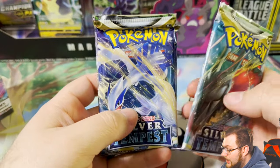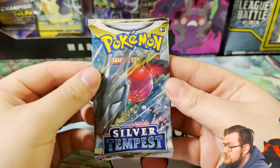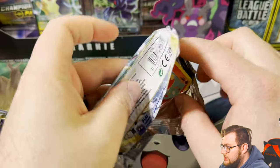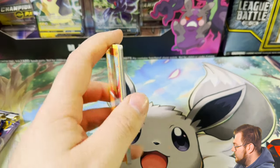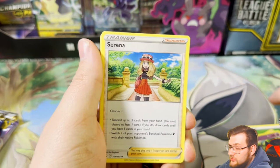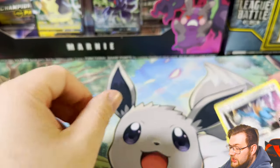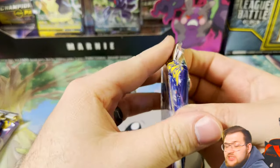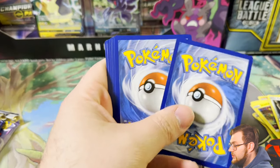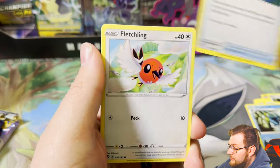First up we have a Regidrago pack, a Lugia pack, and an Alolan Vulpix pack. I like the Regis — I totally forgot they were in this set. I believe they might have alt arts in here as well. The biggest pull in this set is the Lugia V alt art. Last I checked it was around $150 on TCG Player, though the price does go all over the place — some sell higher, some a little lower.